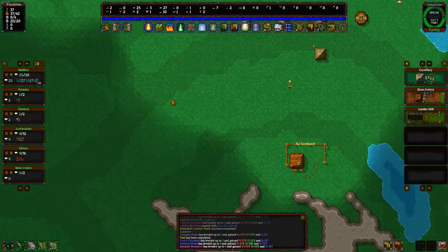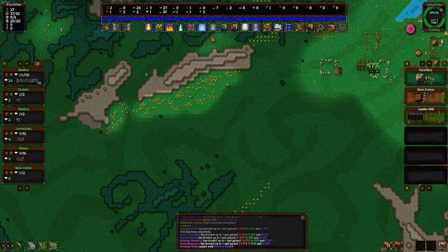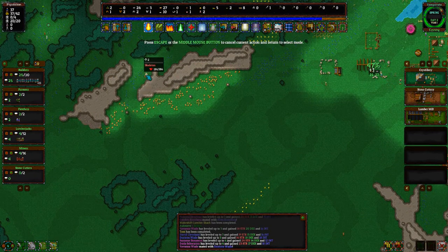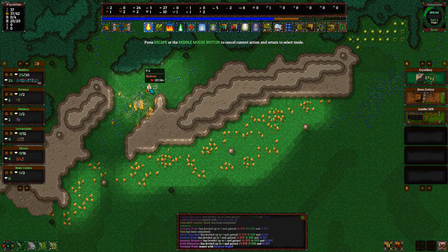We're peacefully surviving here. I see a zombie or something over here, so we'll use some of our magic. Oh, it was like he knew it was coming!